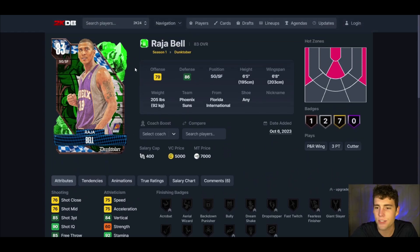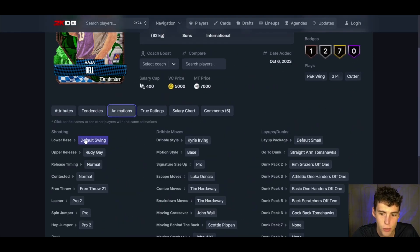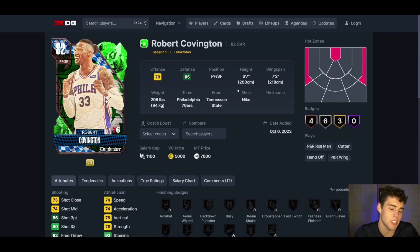At the shooting guard position we're plugging in emerald Raja Bell. From the Dunktober set there are two really great budget options. What can Raja Bell not do on the court? He's six-five with a six-eight wingspan, shoots the ball incredibly, plays really solid defense. His release might be a bit troll, but the rudy upper is solid and he has a Kyrie Irving dribble style. With an 85 three-ball and hot spots from both corners, Raja Bell is one of the best overall budget cards in MyTeam.